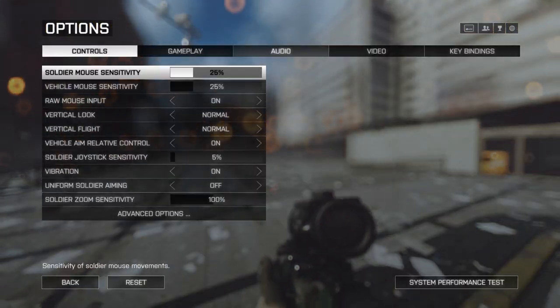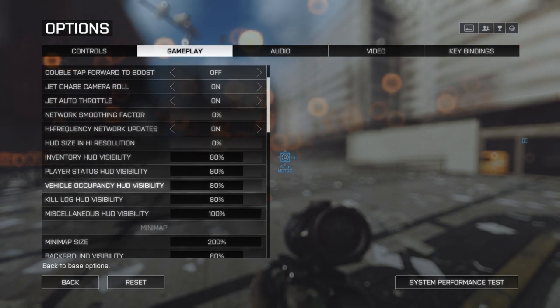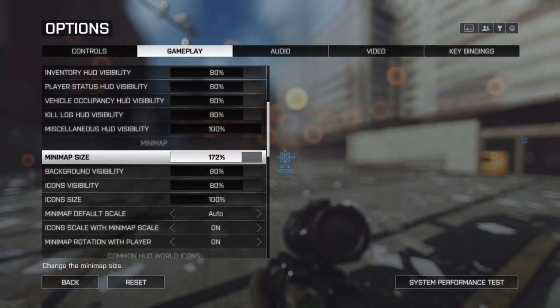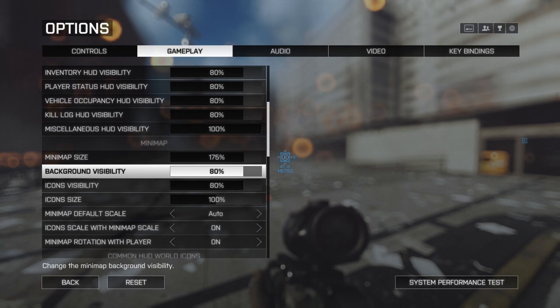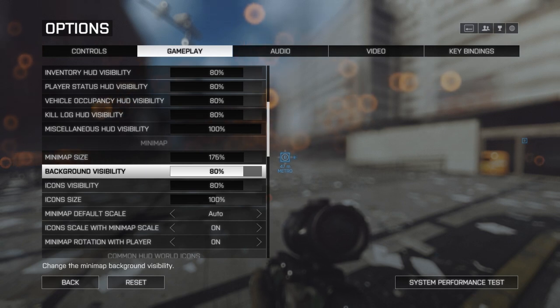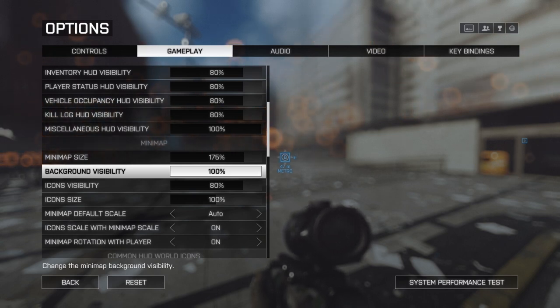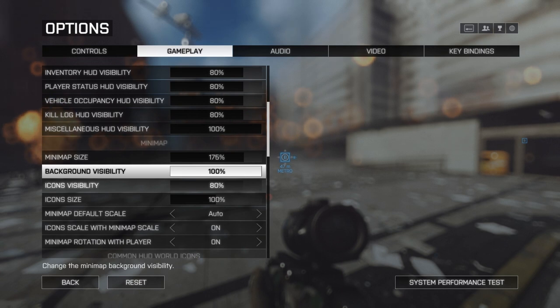I'll set the mini map scale to 175%, which I think is probably an optimal amount. It still takes up enough screen for me to see what's going on. For background visibility — that affects what you can see behind the mini map. It works well for dark settings but not lighter ones, so I'll leave that at 100% so I can always see the mini map no matter what background it's on.